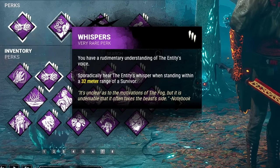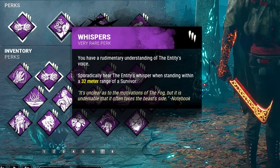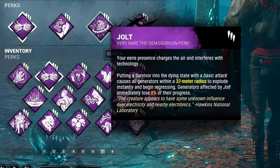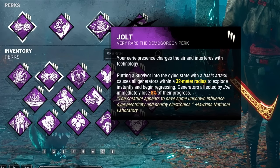Second, we have Whispers. Whenever a survivor is within 32 meters of us, our icon will light up and you'll hear the entity whispering in your ears. Third, we have Jolt. Putting a survivor into the dying state with a basic attack will cause all generators within a 32 meter radius to detonate for 8% and begin regressing.